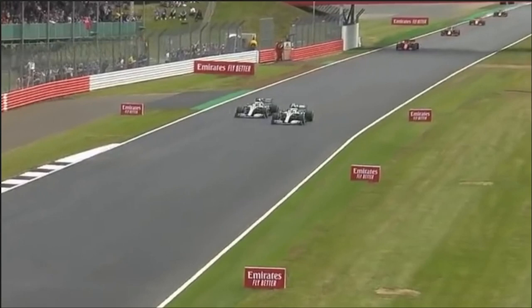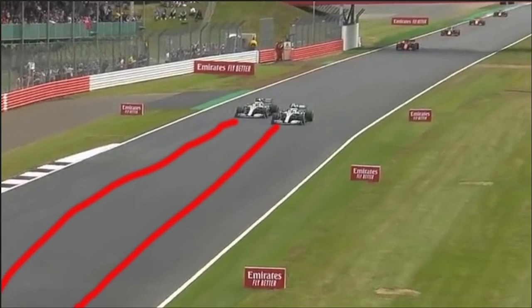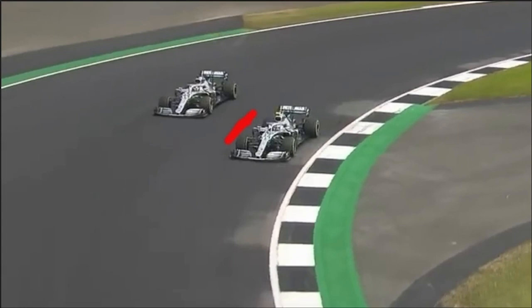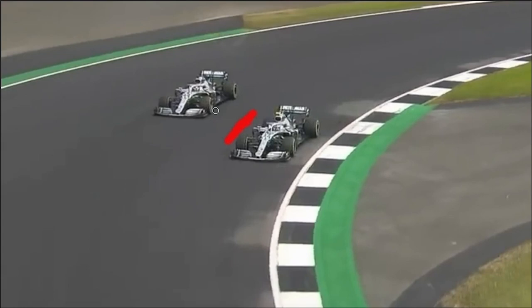So what does this mean for Bottas? Basically, Bottas is on this line into Brooklands and in theory he'll force Hamilton wide and keep the position. But Hamilton is on the optimum line - the line you need to take. What ends up happening is that because Bottas has defended so far to the inside, he has a much tighter line into turn one.